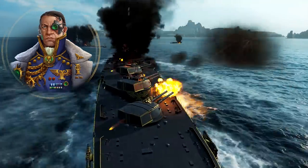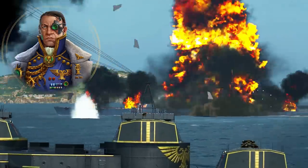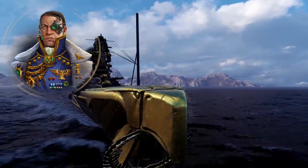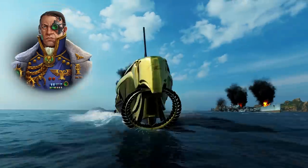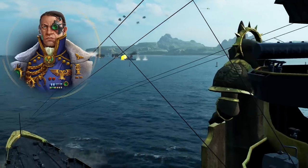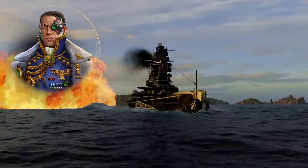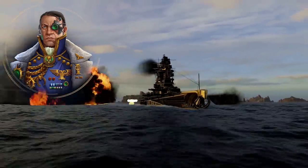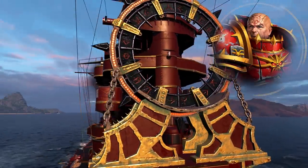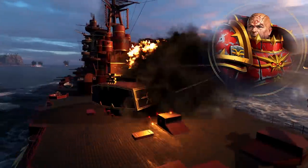Brought to you by the makers of World of Tanks and World of Warplanes, World of Warships allows you to take control of one of 350-plus highly detailed and historically accurate ships found in the game, spread across 5 different classes and 10 nations. World of Warships have teamed up with Games Workshop to add Chaos Space Marine and Imperium inspired commanders, patches, flags and camos to the game, as well as rolling out two 40k themed battleships and combat missions.